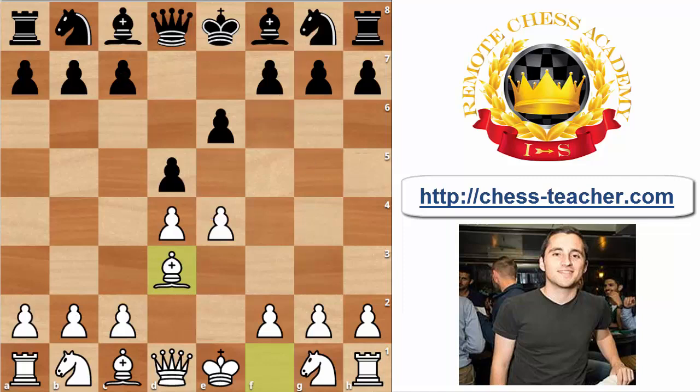Let's start one by one covering those moves, beginning with c5 — a very logical move. Black is using the opportunity to attack White's center, a very typical move in the French defense, also attacking our undefended pawn on d4 in this case.